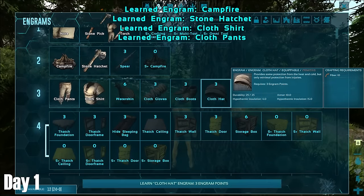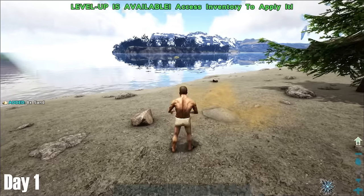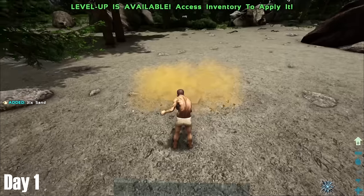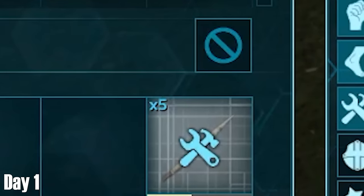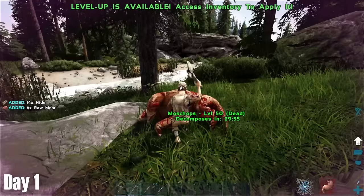After gathering enough resources to make the early game essentials such as cloth armour and some early game weapons, I made my way down to the beach, where I found this random patch of sand that I could gather sand from. After that strange encounter, I made my way back into the jungle, where I made some spears and then chased this level 50 Moschops down to get some hide.